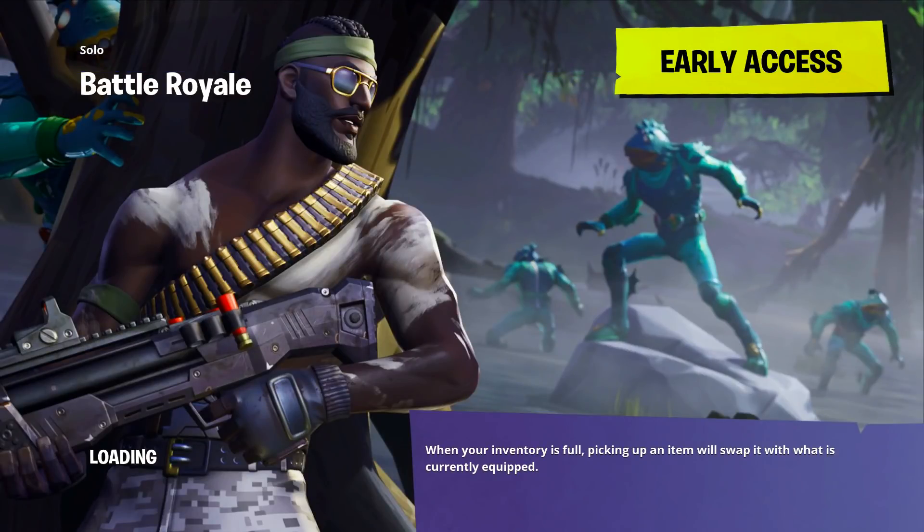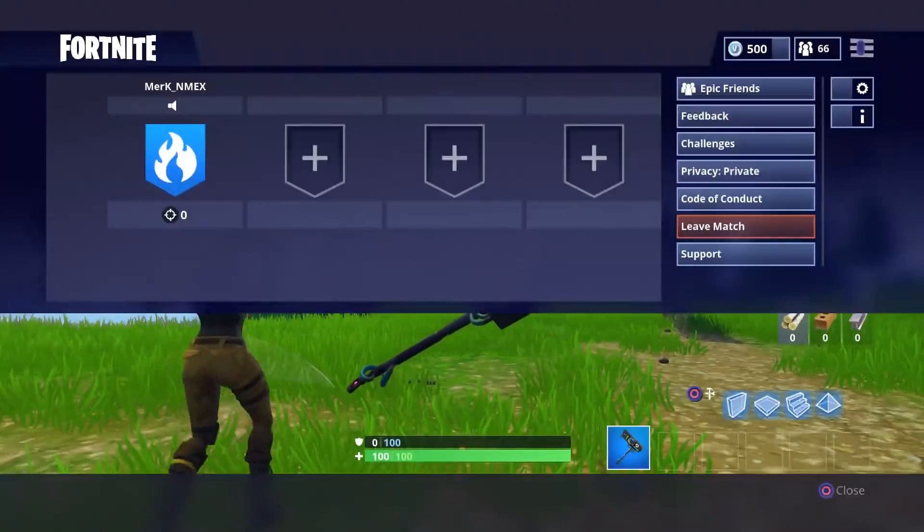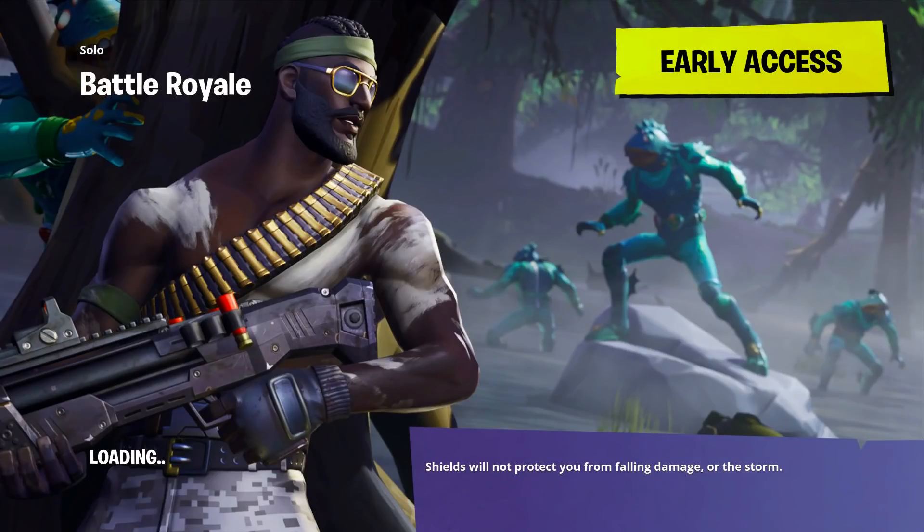Once you jump into the loading screen — not the main menu, the loading screen — you have to keep holding the stick. This is a huge part; I wasn't doing this before and it wasn't working for me. Keep holding the stick so he's still spinning. As soon as you load into the game, you'll notice you're invincible and you only have a pickaxe — that's all you can see. As soon as you see that, leave the game: go to Leave Match, leave the game, come back to the main menu, and you'll have the Dire skin for absolutely free without getting level 100.